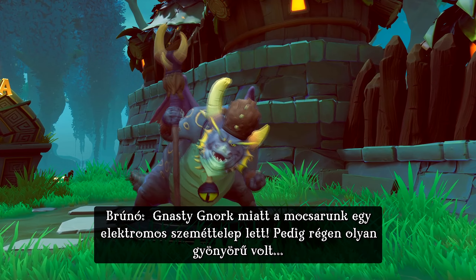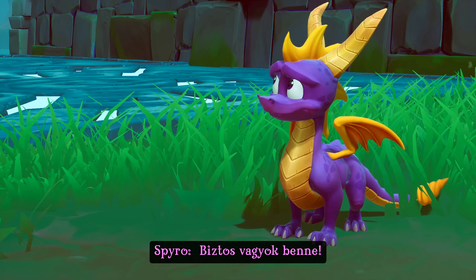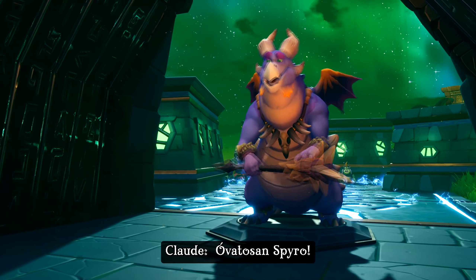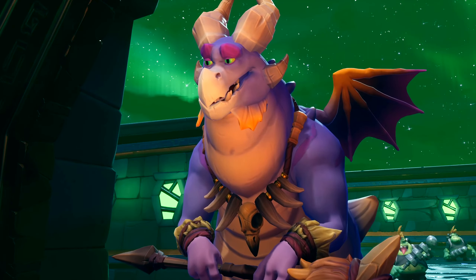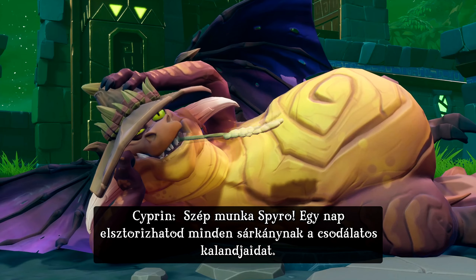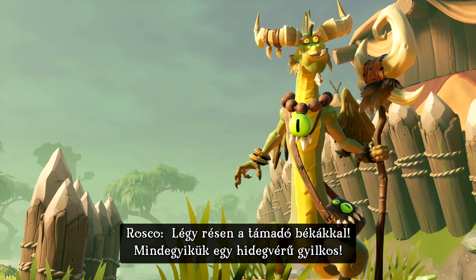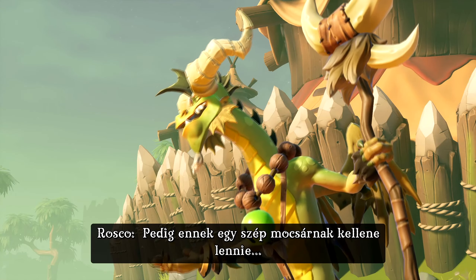Nasty Gnorc has turned our swamp into an electrified jungle. And it used to be so beautiful. I'm sure it was. Spyro, it's great to see you, but I gotta go. Watch out, Spyro. The Gnorcs in these parts have discovered the power of electricity, and it really stinks. Good job, Spyro. One day you'll be able to tell all the dragons about your amazing adventures. But what I'd really like to do is get out of this swamp. Be on the lookout for attack frogs — they are cold-blooded killers. Attack frogs? And this used to be such a nice swamp.